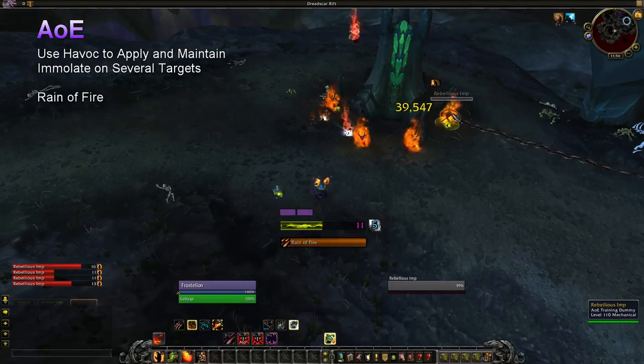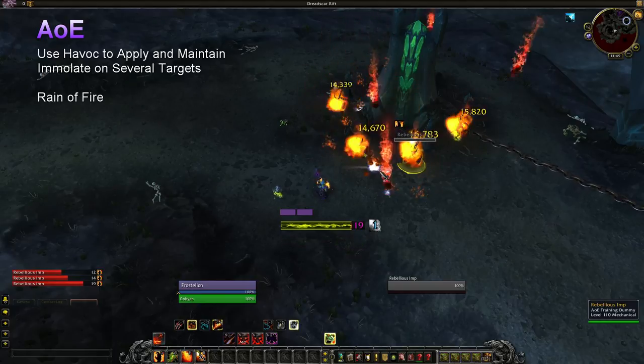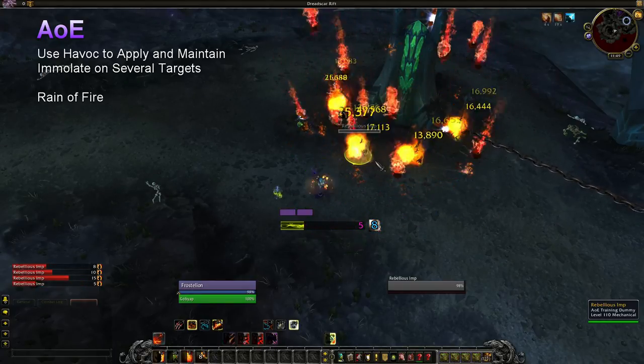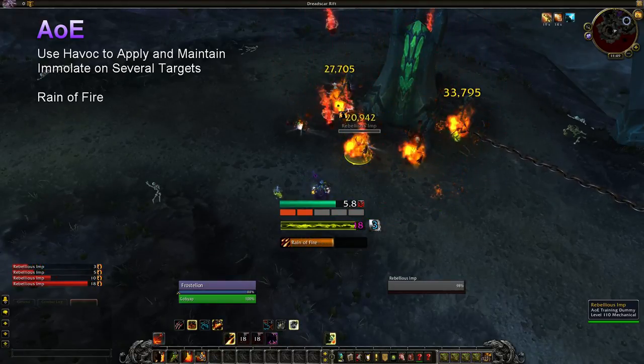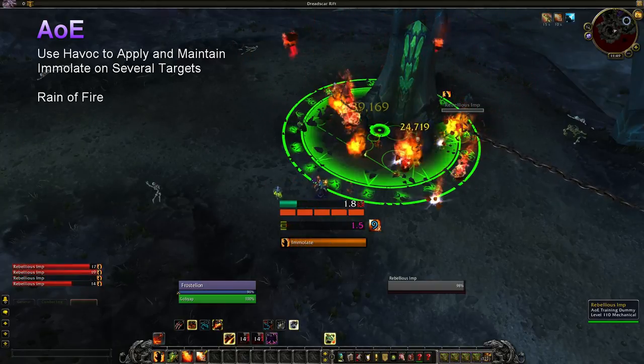Whilst having your primary AoE as a DoT is a little ineffective, it does mean you can be doing other things at the same time. As Immolate is the primary source of shards and your only AoE is a shard spender, you want to keep Immolate rolling on a reasonable number of targets. You can use Havoc to do this faster, and as your shard generation picks up, you will spend the majority of your time casting Rain.